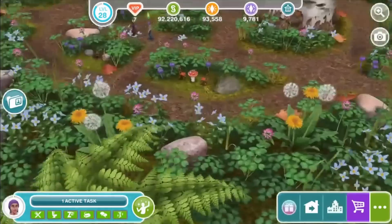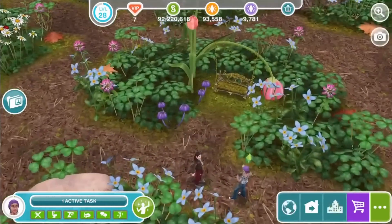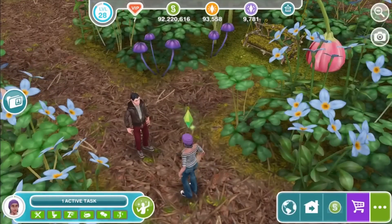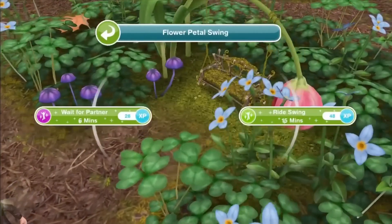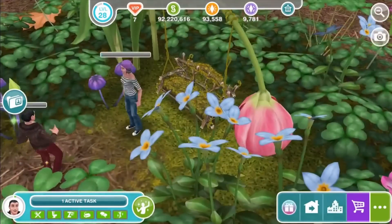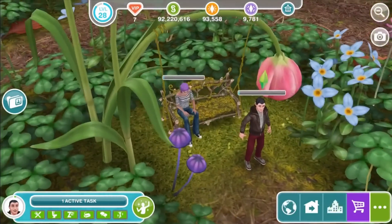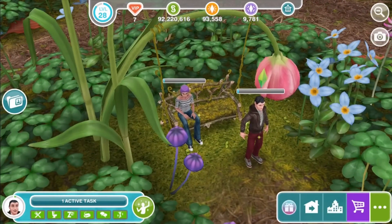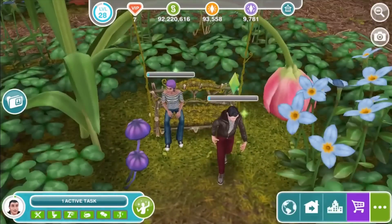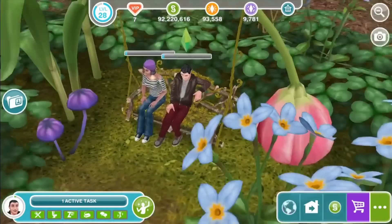Look how tiny our Sims are, or how massively massive the plants are — not too sure which yet. This reminds me a bit of Alice in Wonderland or Honey, I Shrunk the Kids. Honey, I Shrunk the Kids is going way back in time!